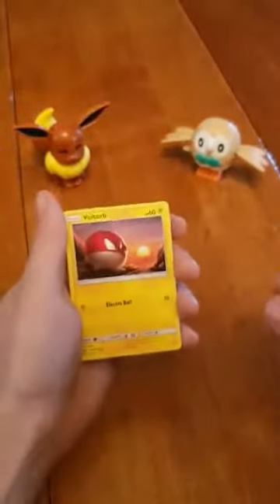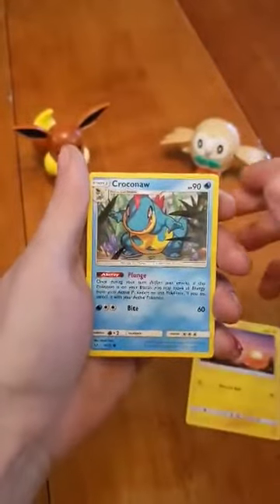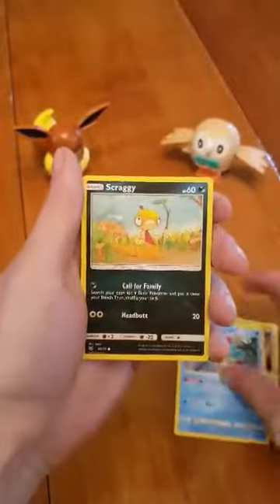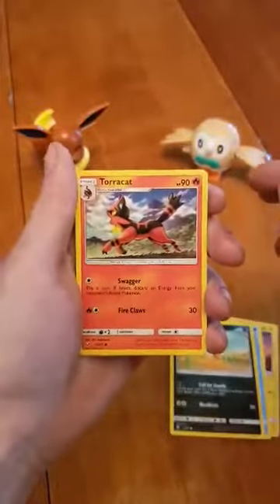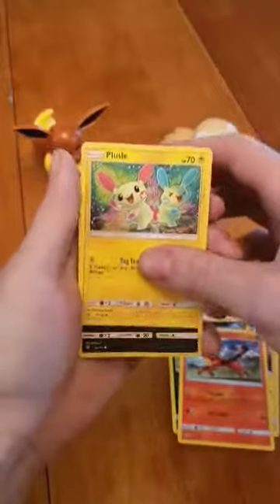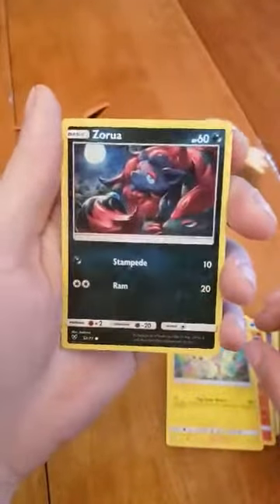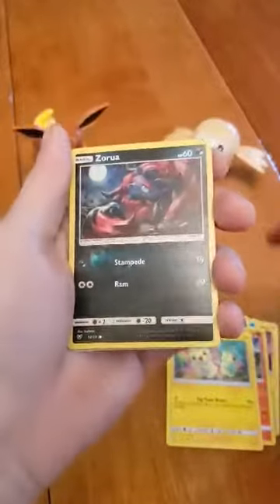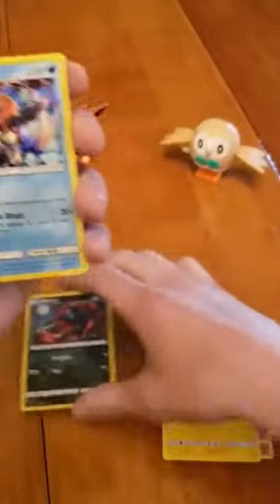We got Voltorb, Croconaw, Scraggy, Torkoal, Plusle, a reverse holographic Sora, and a holographic Keldeo — nice!